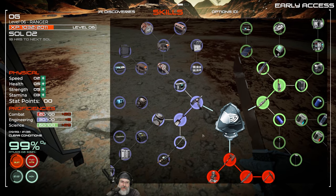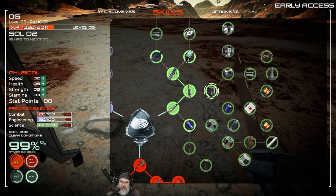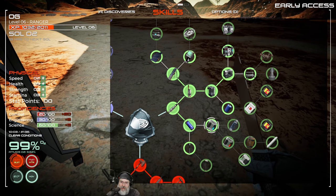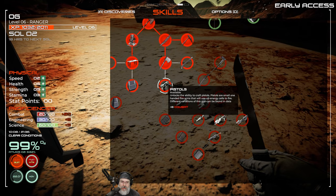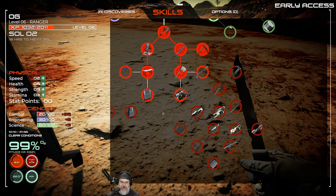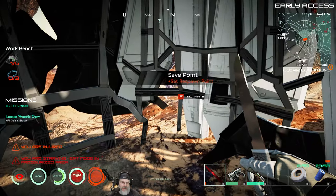I'm going to sit on engineering points for the moment. For combat, we know for sure we want to go this route. The machete's not too bad of a melee tool and I don't know how soon we'll be able to get to it — but let's go this route. We'll eventually get all the points we need anyway. We're starving again.